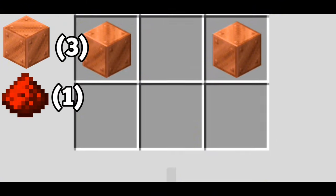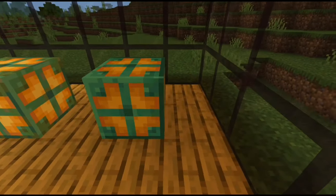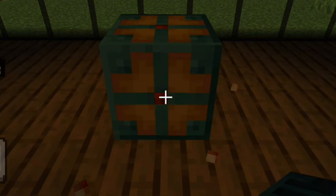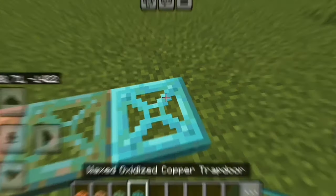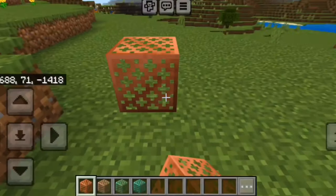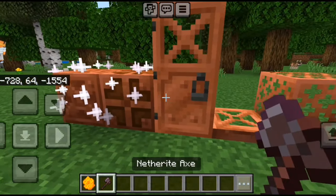The copper bulb is crafted with three copper blocks, one redstone dust, and one blaze rod. It also has a unique feature: the light level of the bulb changes depending on its oxidation stage — if the bulb is at its first oxidation stage it will be brighter than its last stage. There are also a bunch of new copper blocks such as copper trapdoors, copper doors, copper grates, and chiseled copper blocks. All of these new copper blocks can be waxed with honeycomb and unwaxed with an axe.